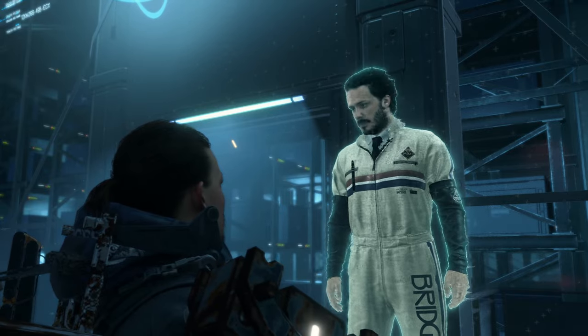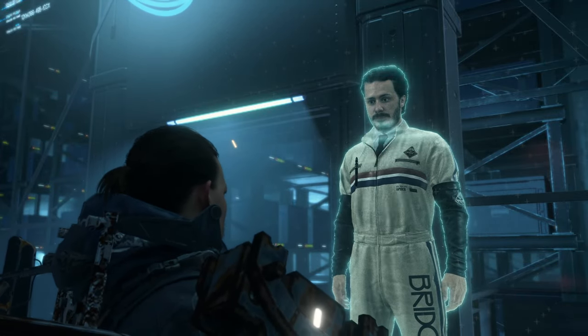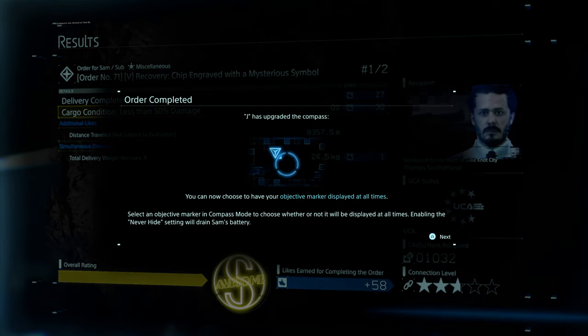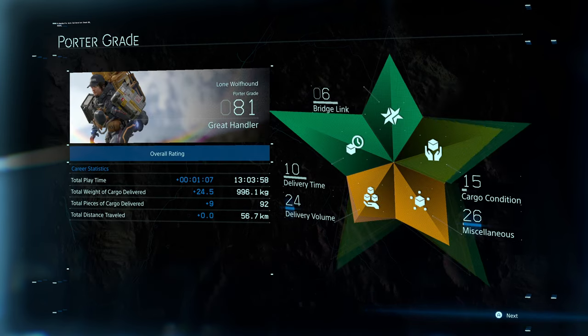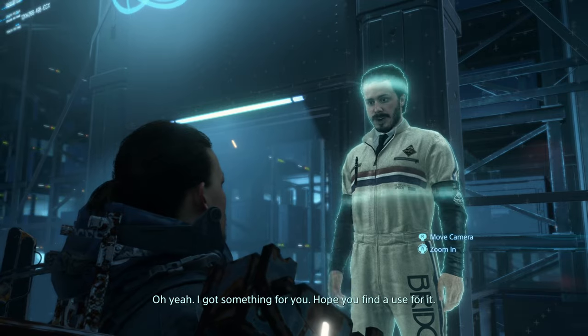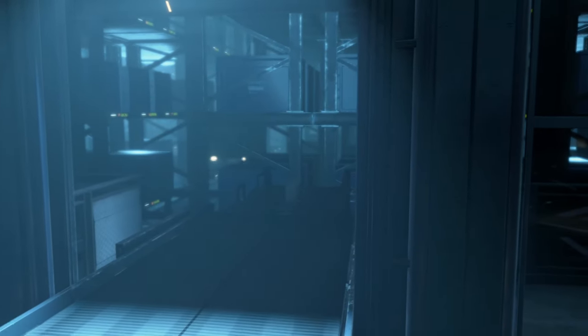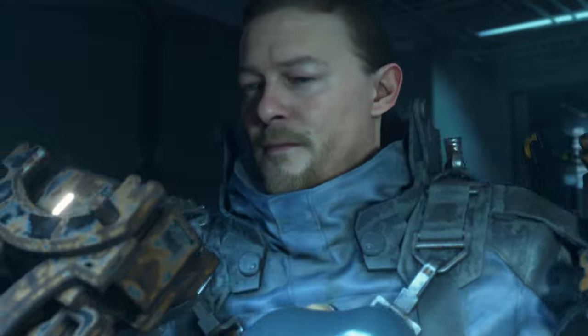Looks good as new — my hat's off to you. You can now choose to have your objective marker displayed at all times. Okay. It will drain Sam's battery though. Not really necessary then — I don't mind having to stop and look at my compass. Nice, level 81 now. I got something for you, hope you find a use for it. More cosmetics? A human head — I'm just putting it in my pocket?